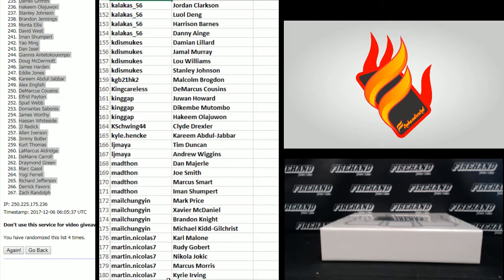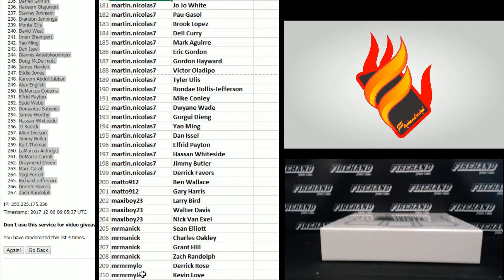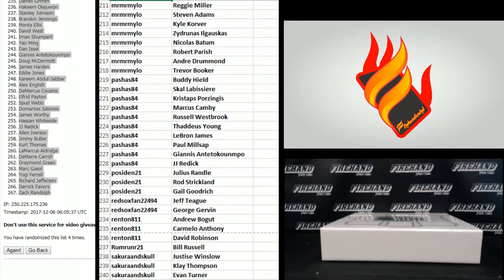151 to 180, Calicus 56 to Martin Nicholas 7. 181 to 210, Martin Nicholas 7 to Mr. Milo — what's up Alan? 211 to 240, Mr. Milo to Sakura and Skull.